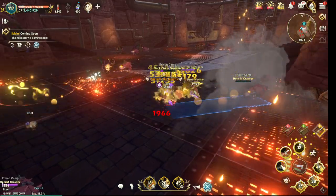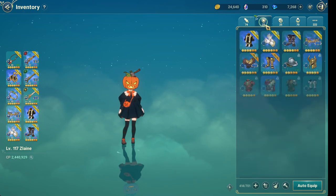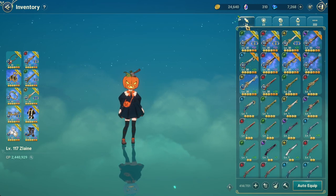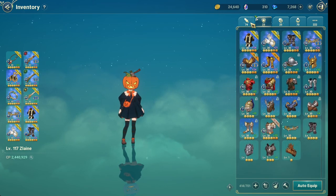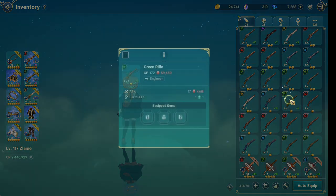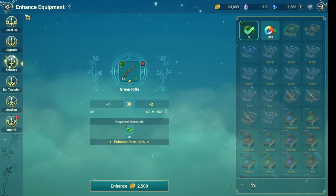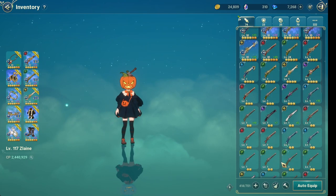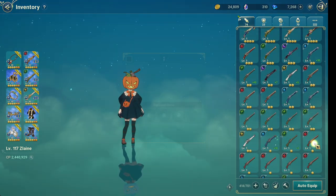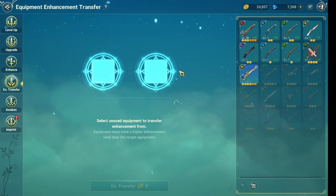What you can do is go to Tumba and craft some equipment — it can be weapons or armor. I've crafted some weapons here. What you need to do is power up, polish, and enhance one of the one-star items, then click on another one-star item and click on the enhancement transfer.